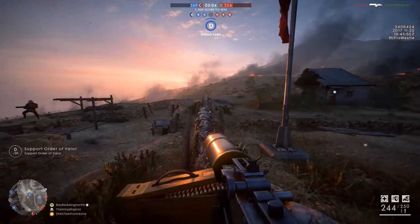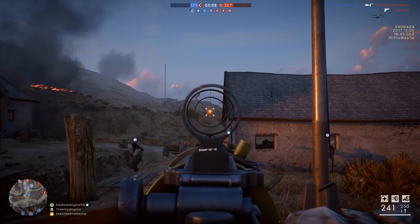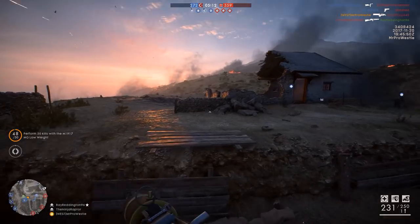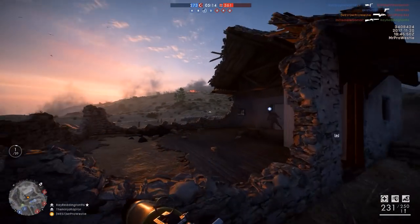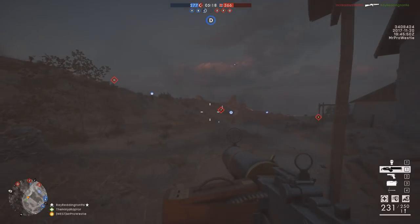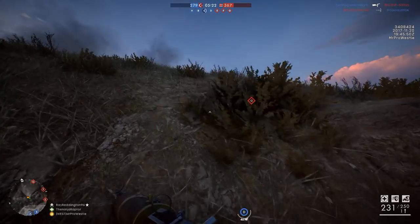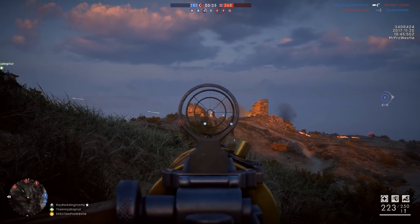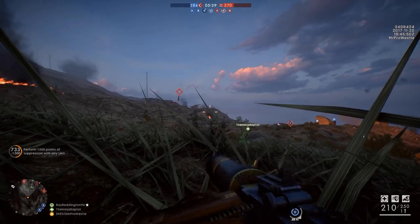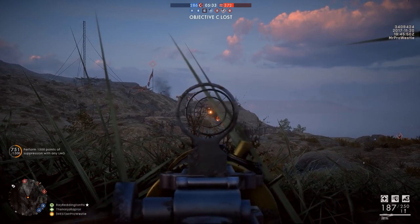Welcome back to the Turning Tides DLC on the Battlefield 1 CTE. Today we have a big improvement that's landed — you might have been able to notice it. Textures. DICE added them last night in an update to the client, making them available on the Cape Hells and Achi Barbar maps, and I've got to say, it gives me a much better impression of both maps overall. In this video I'm going to specifically talk about Cape Hells.